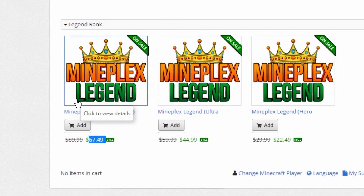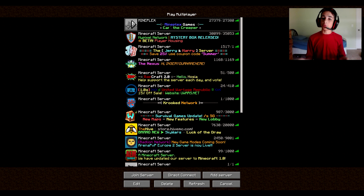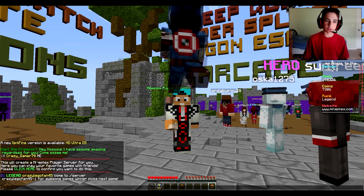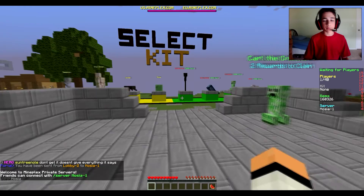So, you just got the Mineplex Legend rank. Now, you want to use the Mineplex Player Server perk. I'm going to teach you how to get the most famous Mineplex Player Server in the world for a certain amount of time. Open up the Mineplex Server, click there, do all the things, do everything it's telling you to do. So, you get to your Mineplex Server.